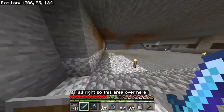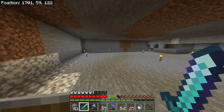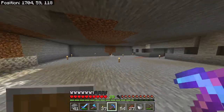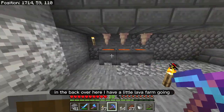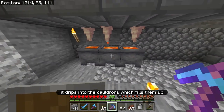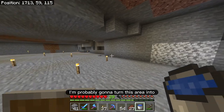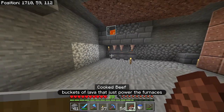This area over here — I tried digging this out to add more farms, but this is when my pickaxe ran out of durability. So I figured I should just stop this project. This is just kind of an open chunk, and I don't have any plans for it right now. In the back over here, I have a little lava farm going. When you have a lava source block with dripstone, it drips into cauldrons, which fills them up and you can get lava. I'm probably going to turn this area into a super smelter where I could just have buckets of lava powering the furnaces.